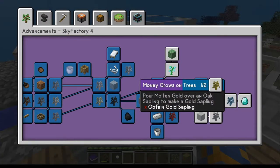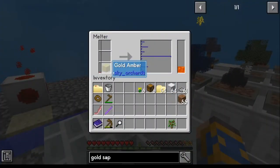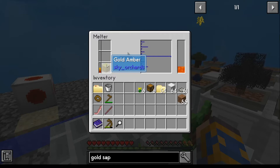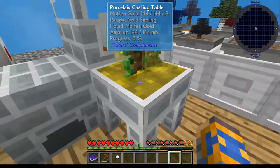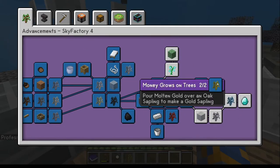For the gold sapling, go get yourself an oak sapling from your chest. Pop the gold amber in the casting table, place the oak sapling in the table, pour, let it dry, and you have your gold sapling.